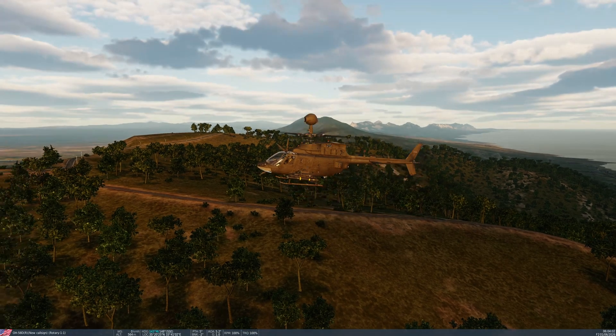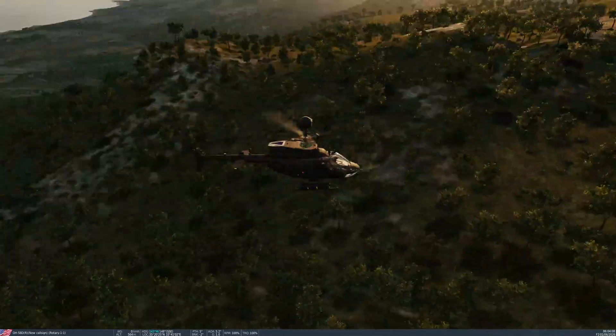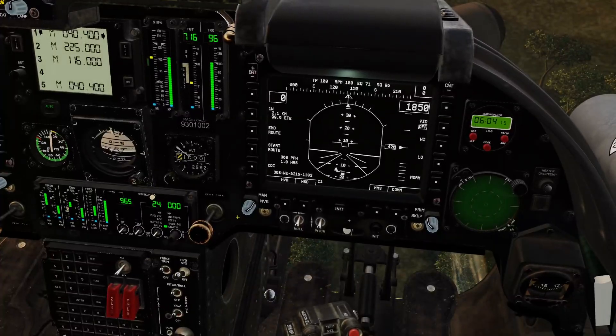Hi and welcome. We've just got our little helicopter here on the ridge and we're going up against an SA-11 which is just over the ridge down below there. We've got our ships behind us, so we're just going to jump in the helicopter. We've got four Hellfires on board, so we're going to set up a Hellfire.